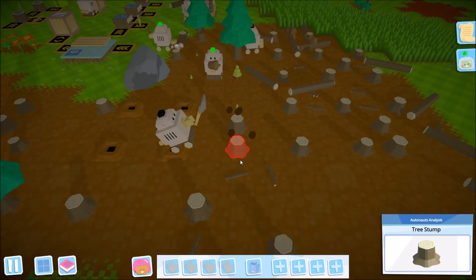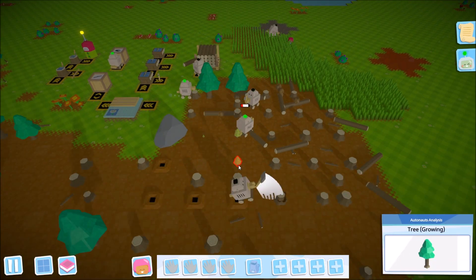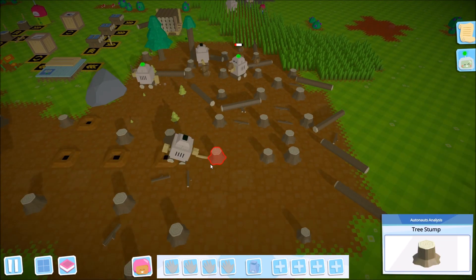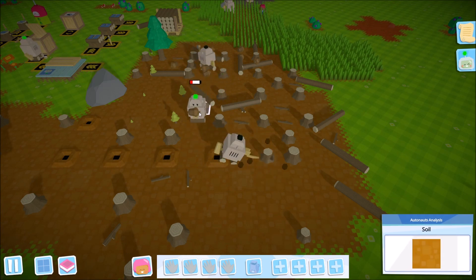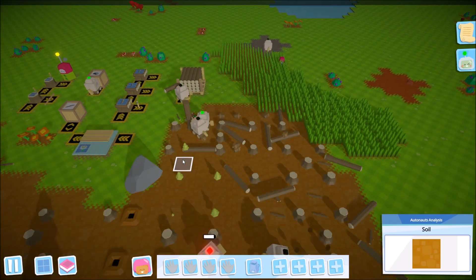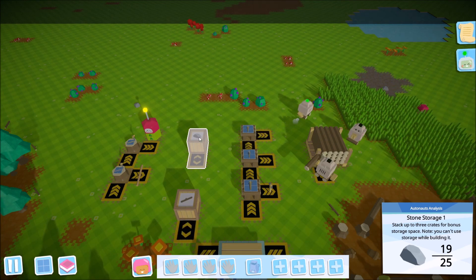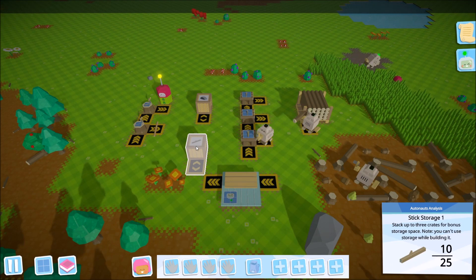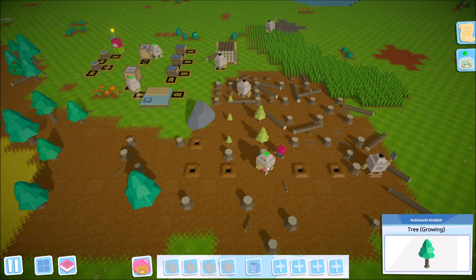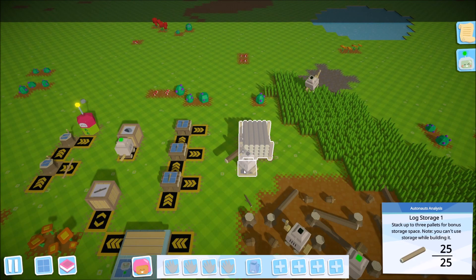Welcome back everyone to our gameplay series of Autonauts. Everything is moving along pretty well — our forestry operations are going quite well and we've got plenty of resources. We could really use another hole digger, as it's having a hard time keeping up with how quickly our trees are being chopped. Our stone work is doing well, storage is nearly full, and our stick gatherer is good to go — everybody's blinking green, which is perfect.